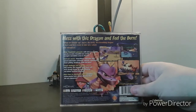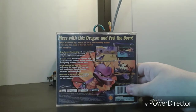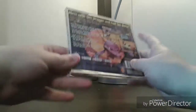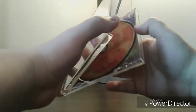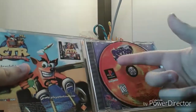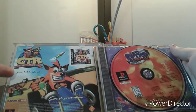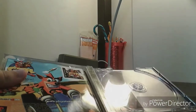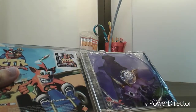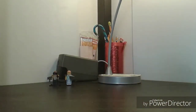We got Spyro on a yellow background, and the back says 'Mess with this dragon and feel the burn!' This will be interesting going into this game because I've never played Spyro 2 and haven't really played it on the Reignited Trilogy. Inside is a nice orange disc with Ripto's eyes, and the manual has a Crash Team Racing ad. It's probably one of the best deals I've ever seen on PS1 games — I'm not a big PS1 collector.